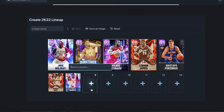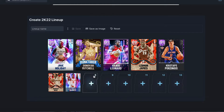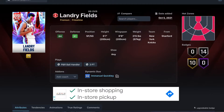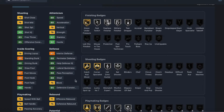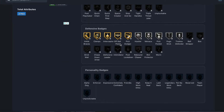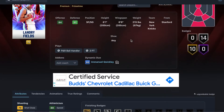Our backup small forward is this Landry Fields card from the Knicks — a Ruby small forward and shooting guard, six foot seven height, six foot nine wingspan. He's got 85 three-ball, 76 mid-range, 80 speed, 80 acceleration, 88 lateral, 88 perimeter defense, and 88 steal — just amazing. He can't really dribble, but he is the ultimate three-and-D card with gold clamps, interceptor, pick dodger, silver hustler, menace, pickpocket, pogo stick, and he can get every defensive badge in the game.